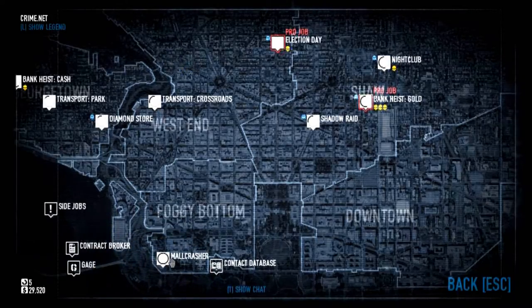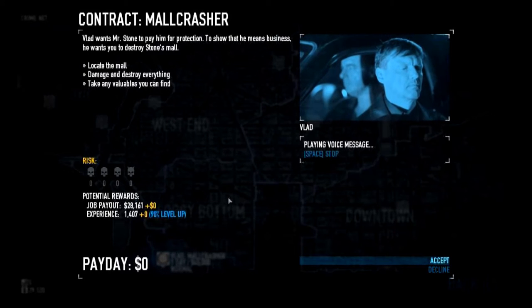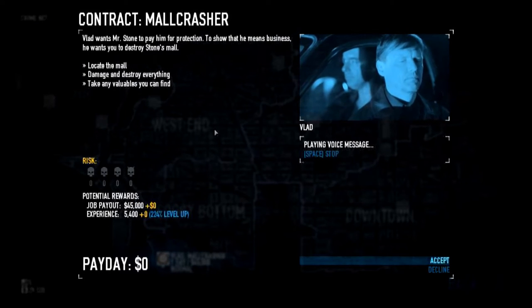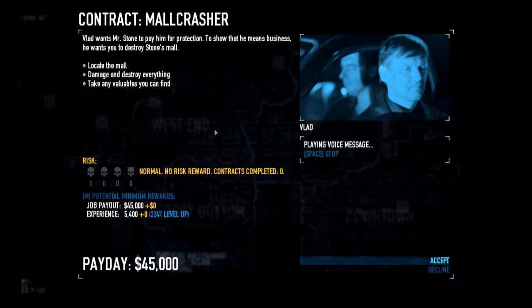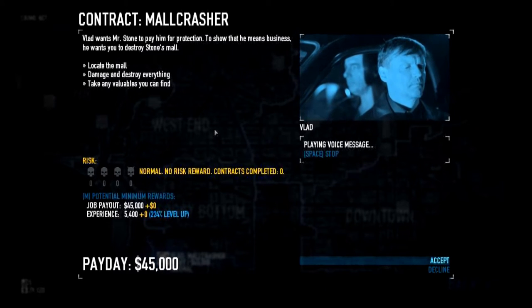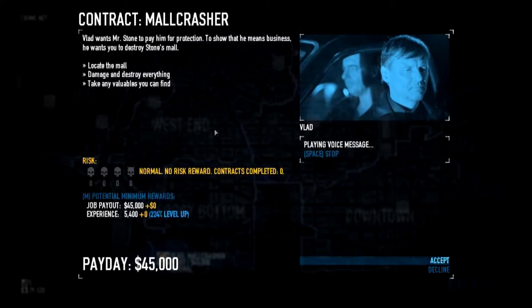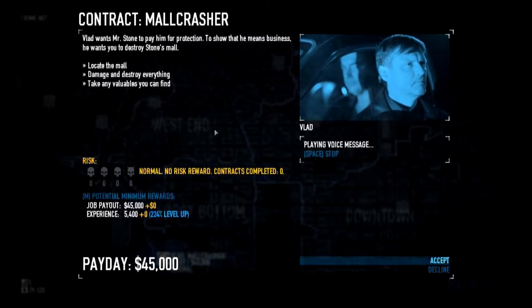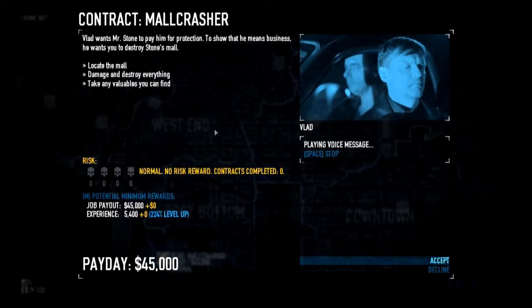Mallcrasher. Is that the one you said? Mallcrasher, yeah. This one has no skulls, but that's fine. Vlad wants Mr. Stone to pay him for protection. To show that he means business, he wants you to destroy Stone's mall. Locate the mall, damage and destroy everything, take any valuables you can find. Straightforward enough.